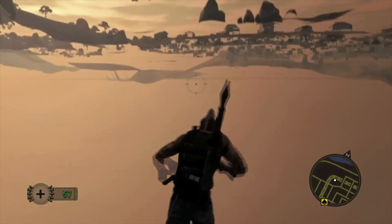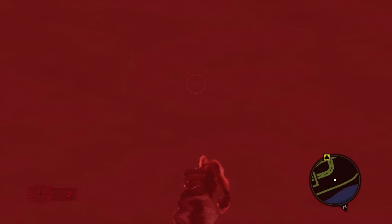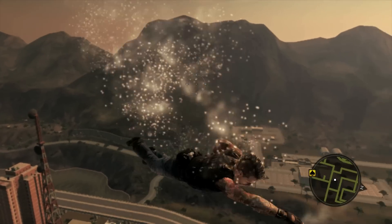If you want to make things more interesting, perform the glitch again, but this time move towards the ocean. Eventually your guy will splash into a thing of invisible water. Now immediately turn around before you teleport back to the top of the map. If all is done correctly, you'll be swimming through the air. It's very similar to the water glitch in Saints Row 2, but here it's much more intense.